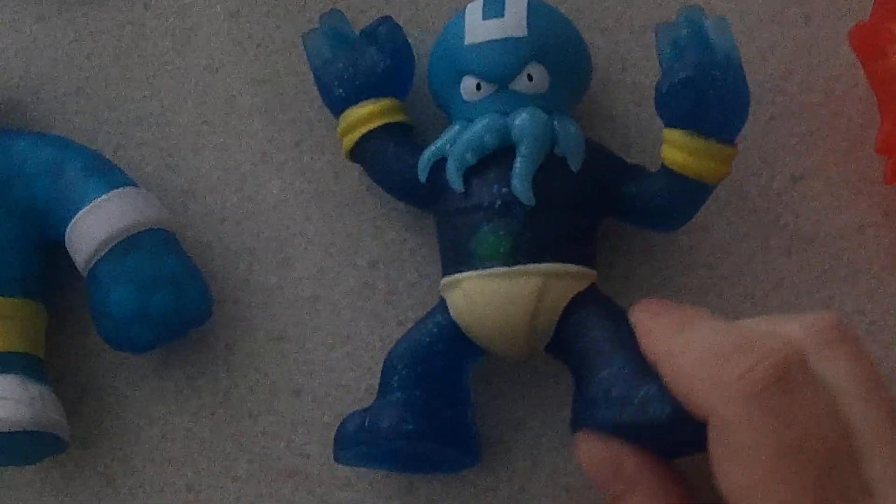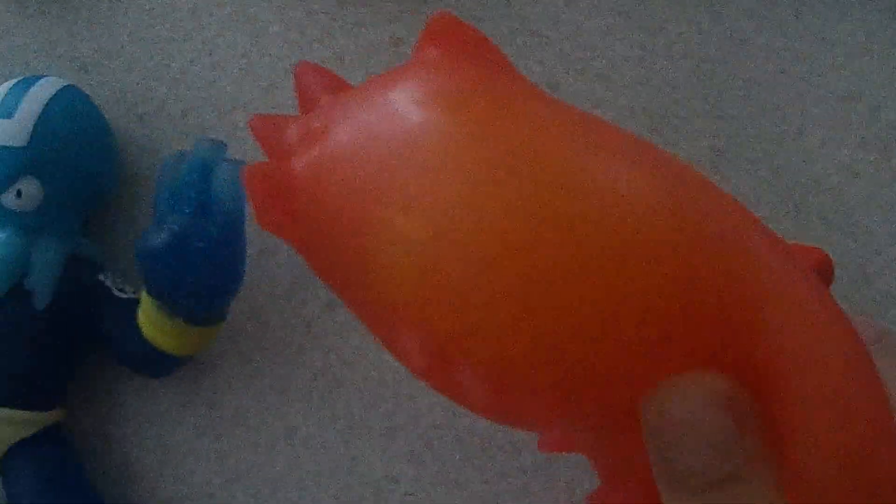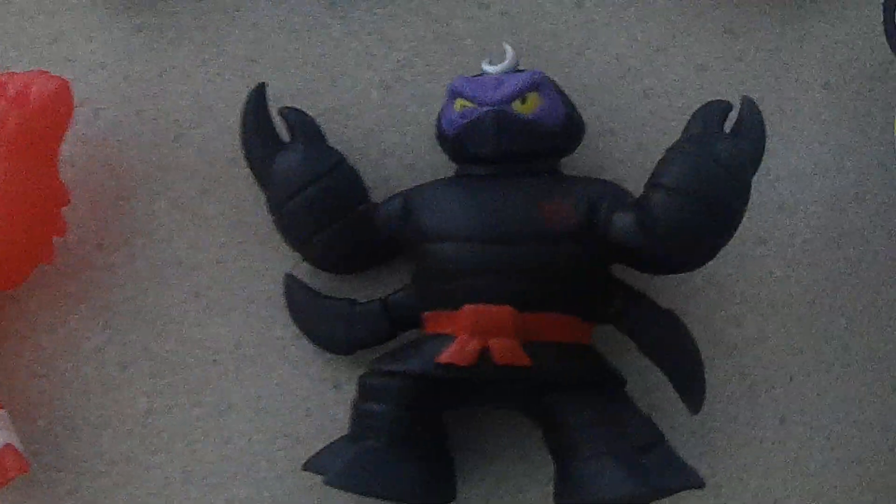Then we have Graplock, who's got it filled with kind of this gel liquid. And then we have Blazogon here, who's got these kind of little beads inside of him. And then we have Scorpius, who's got kind of a green paste or liquid in him.